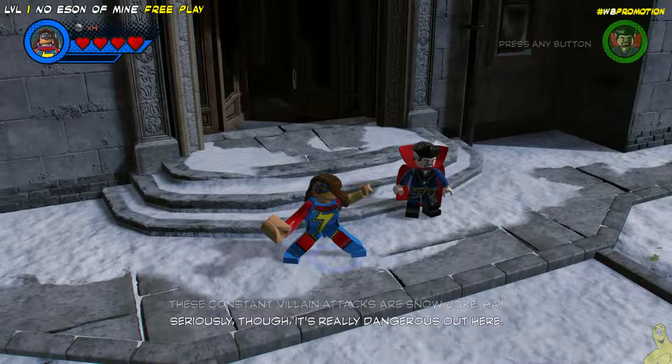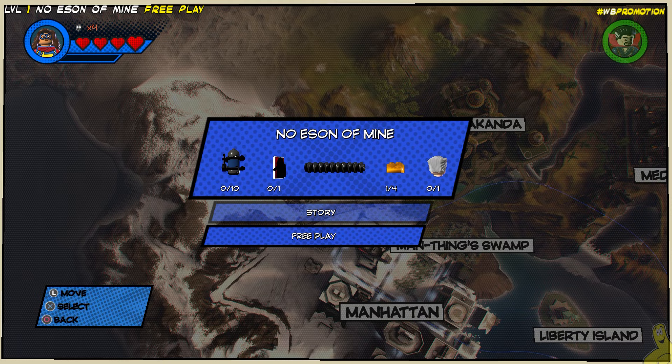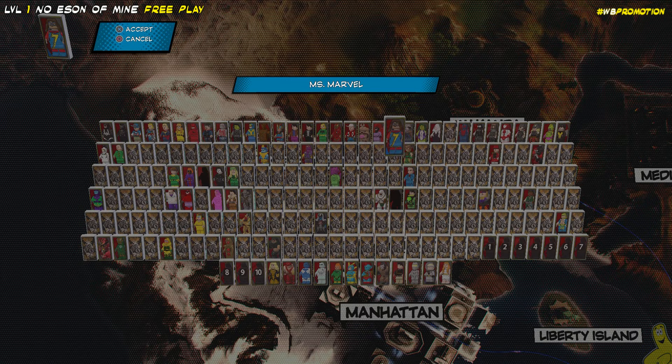So here we are, right in front of the old Avengers mansion. We're going to use our map and toggle over to the levels and choose free play Level 1, No Son of Mine. You can see here all of those collectibles are waiting for us, so we're going to go ahead and jump right in and grab them.